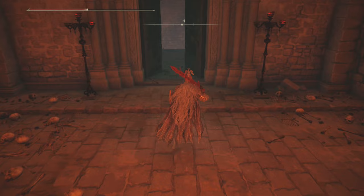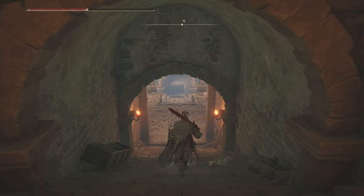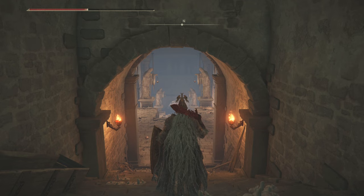This door will be shut at first — there is no switch in this dungeon. You can push this door open manually, go through, go down the stairs, and fight the boss. There you go — that's the alternate and even faster exit through the Gelmer Hero's Grave, though you do miss out on the two armor sets you can get by doing it the other way, so check out that video if you need to.